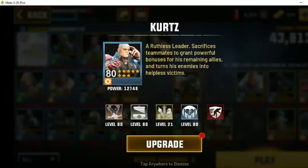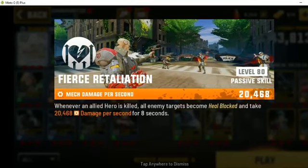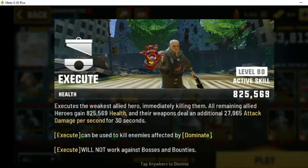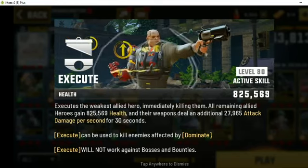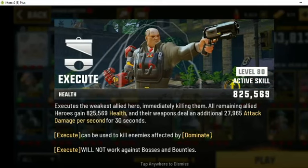Kurtz is definitely one of the stronger heroes for PvP, if not the strongest. The two skills that are really great for him are his Platinum skill, Fierce Retaliation, where whenever an allied hero is killed, all enemy targets become heal-blocked and take mechanical damage — in my case about 20,000 damage per second for 8 seconds. His Silver skill, Execute, executes the weakest allied hero, immediately killing them, while all remaining allies gain health and deal additional attack damage for 30 seconds. Those numbers change depending on your character's level and strength.